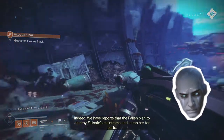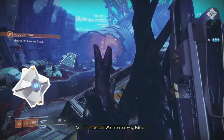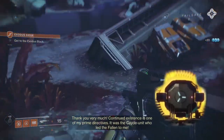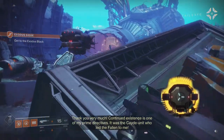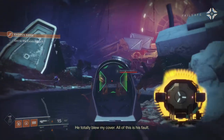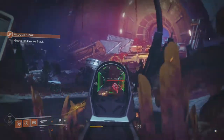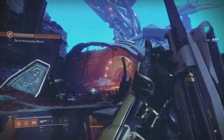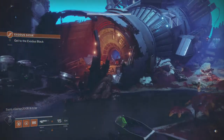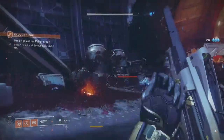We have reports that the Fallen plan to destroy Failsafe's mainframe and scrap her for parts. Not on our watch — we're on our way, Failsafe. Failsafe says her continued existence is one of her prime directives, and it was the Cayde unit who led the Fallen to her. He totally blew her cover — all of this is his fault. Why would they need coordinates for this giant big-ass spaceship? That doesn't make any sense.